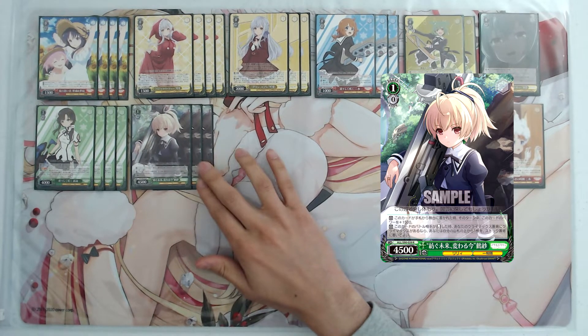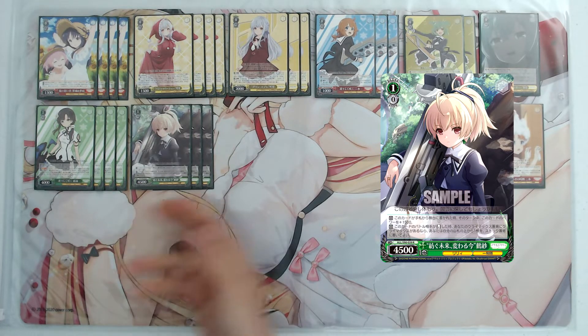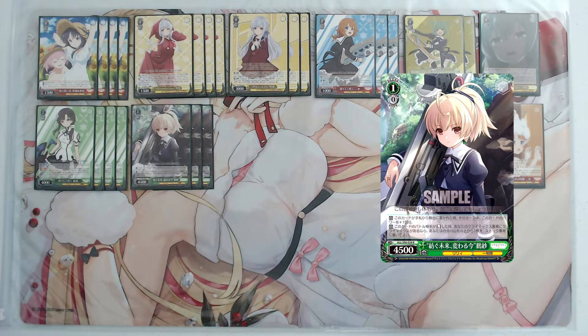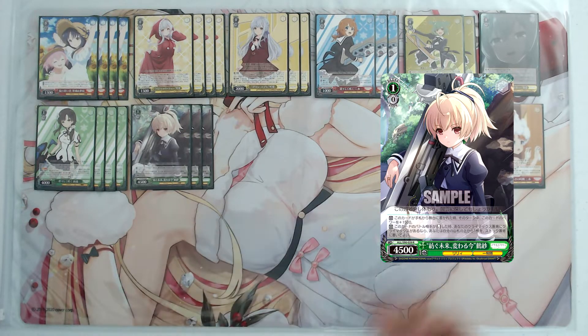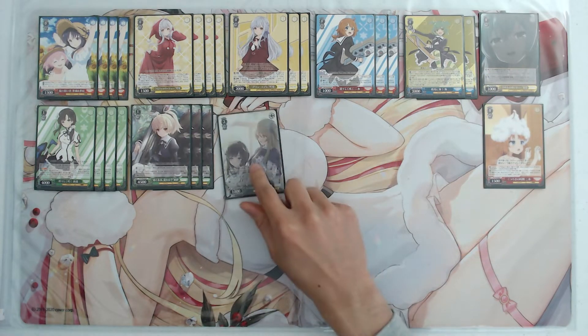I actually think I might want to try bumping Tazusa up to four and see if we can cut anything else for it. With this new setup, we don't have to go all in on the level down setup, because even if our opponent tries to deny our pops by only fielding front row, we can still get really good advantage.